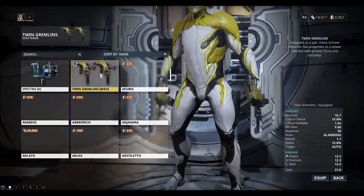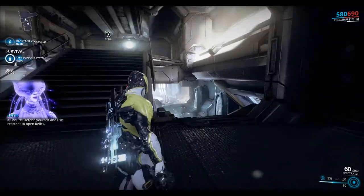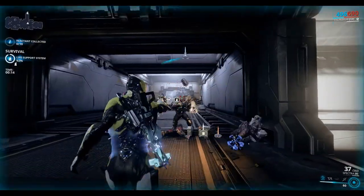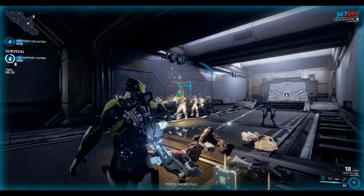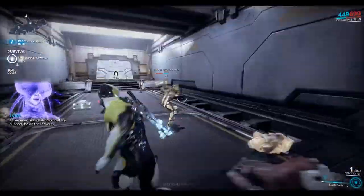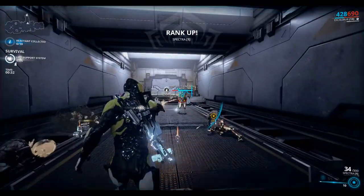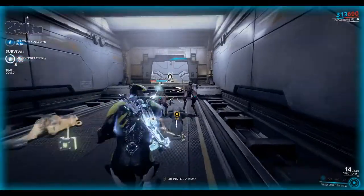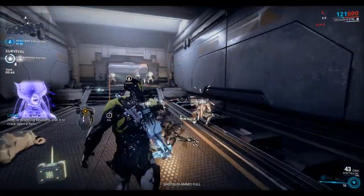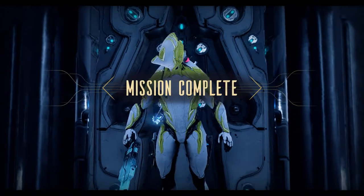Let's equip the Spectra now. A Fissure - defend yourself and use Reactant to open relics. Let's see if we collect some kind of mining tool. Fallen enemies will drop crucial life support. There we go - Rank 1. They're dropping Reactant, use it to crack open a Relic. So we've finished that one. Let's take a look at our levels on the left.